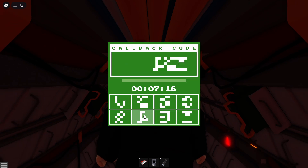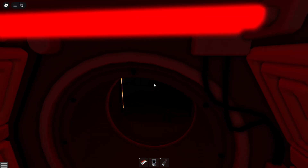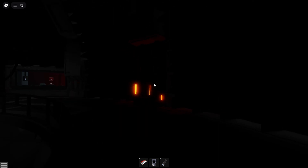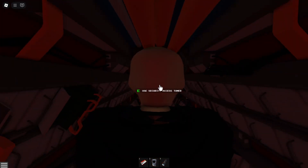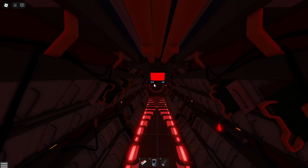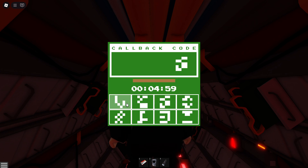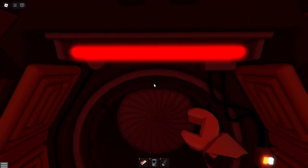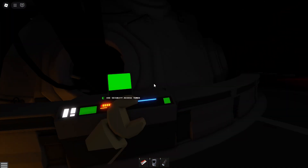You just need to press these in the right order. Access granted. And then there's also one on the other side of the core. So if you fail it does just go red and then you can try again — not the best security system if you ask me, but I am not going to complain. So we do that one, come out of here, and then the last thing we need to do is activate this one. I think this one might have a shorter timer than the other ones as well.